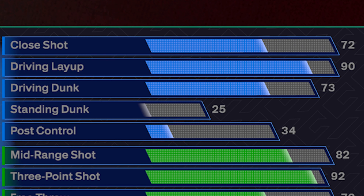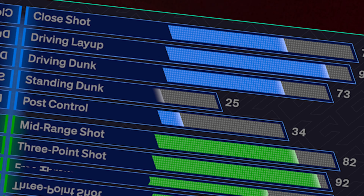This unlocks us a ton of different layup animations as well as bronze aerial wizard, gold float game, and silver layup mix master. Even if people are playing good defense, I'm laying over them very consistently. We also get the 73 driving dunk on this build — it's going to unlock you a bunch of different dunk animations. Some of them are super glitchy this year with the low ratings, but there are some very good ones with a 73. Kyrie's not a super high flying guy anyways, so I think this 73 fits him well.